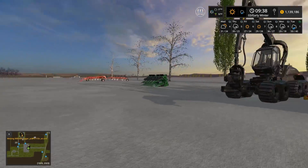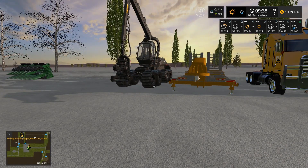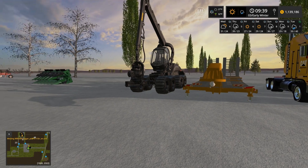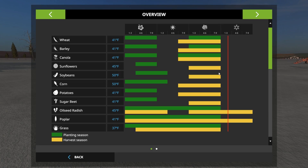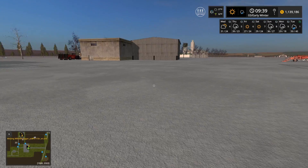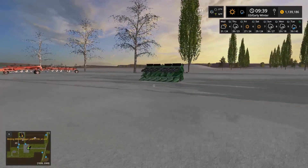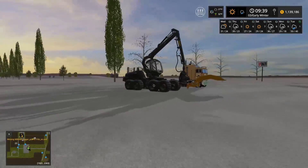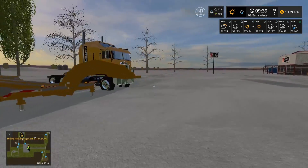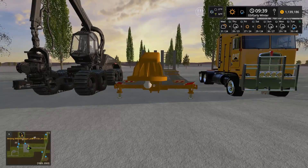Welcome back everyone, it's Gorilla Man here with another Farming Simulator video. Today we're back on the Wisconsin-Illinois border map, still in the winter stages — this is our second winter video, day three, so we only have about six more days of winter left. Then spring comes and we can start cultivating everything again.